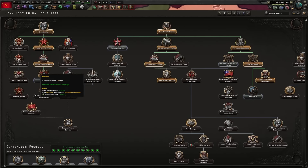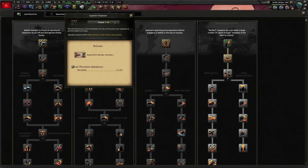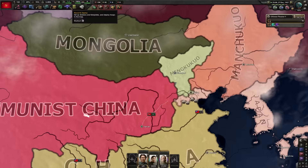We're now going to do Maoism, which gives us more stability and makes infantry equipment 10% cheaper. I'm going to move on to superior firepower. Sure, mass assault doctrine is good, but superior firepower is much better. Let's also get ground support so we can start getting some air experience.